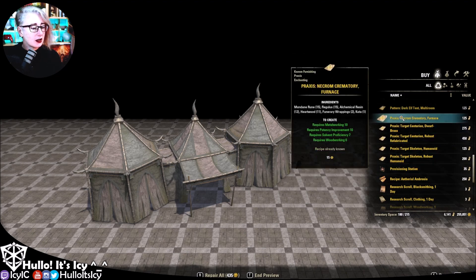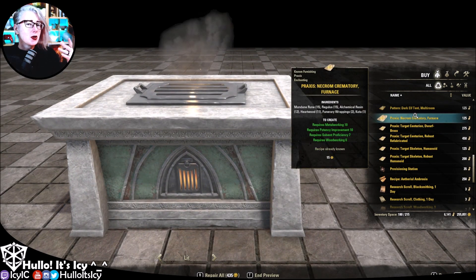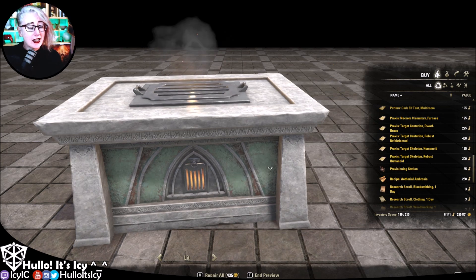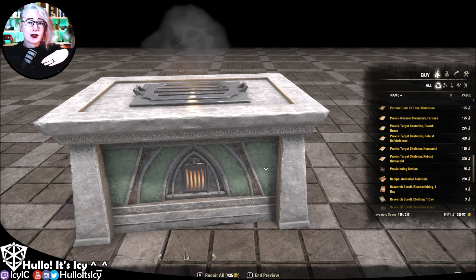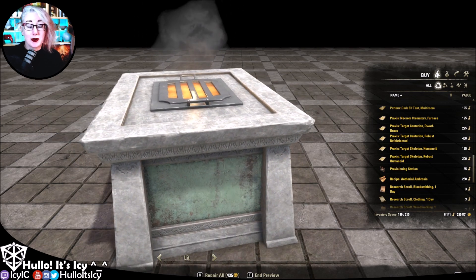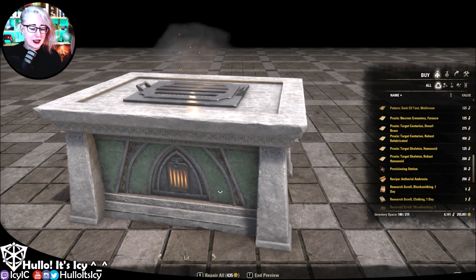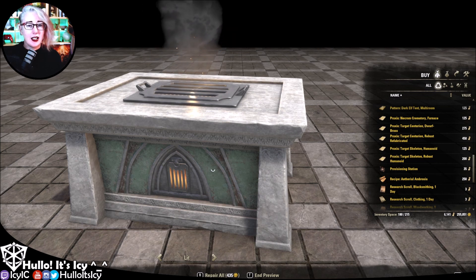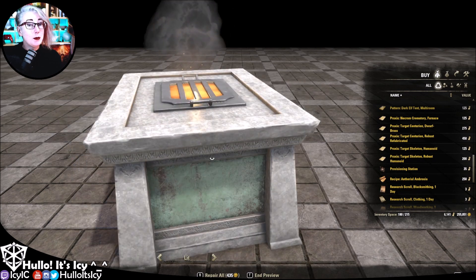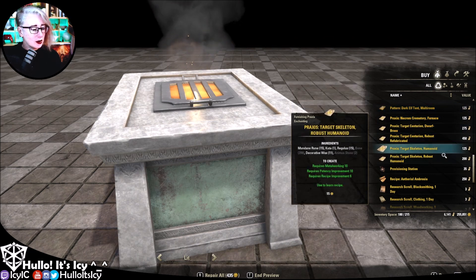Now we have a Necrom crematory — I would have said crematorium. Anyway, it's a little furnace — actually, it's not little, it's about chest high. I think it could work very well as a grill system for a kitchen if you sat it down into the floor. You'd need to go down to just above that lower grill. The other thing I think would be interesting is to put it up and use that grill as like a window. Could be very interesting to experiment with. Also, that's the funerary wrappings as the crafting mat.